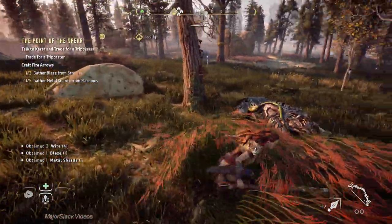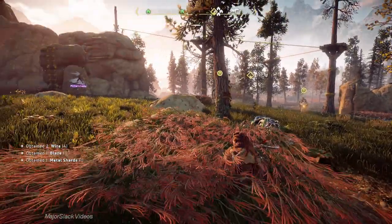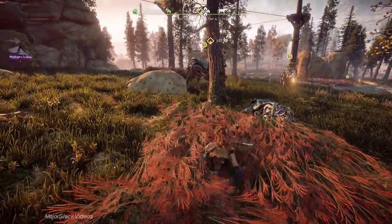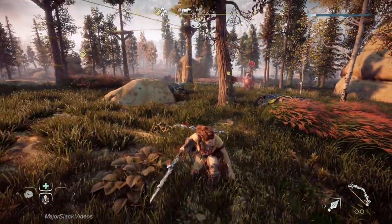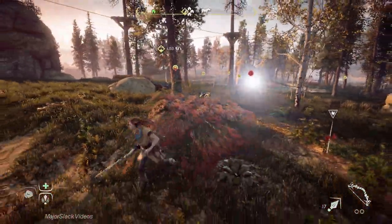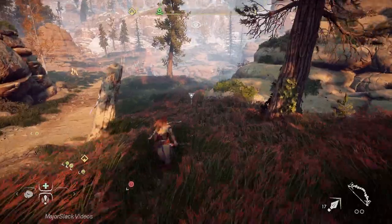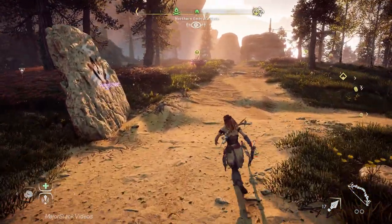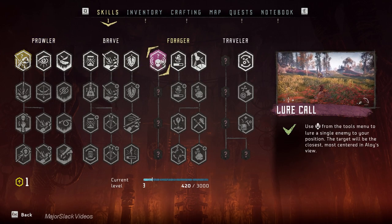What always happens, though, is stealth breaks down. These two Striders saw a dead body and came over to investigate. If you do a Silent Strike on one, the other gets upset, goes hostile, and they all bolt — leaving you with just the Watchers. Now what do you do? Because you've invested everything in Silent Strike, it's either try to hide or do open combat, and open combat is a lot more difficult if you've thrown your skill points into Silent Strike and Lure Call.